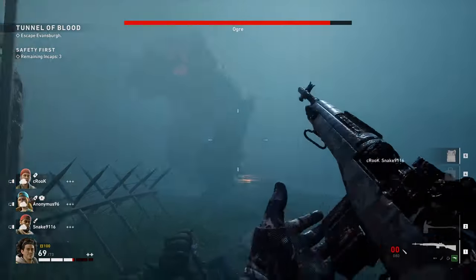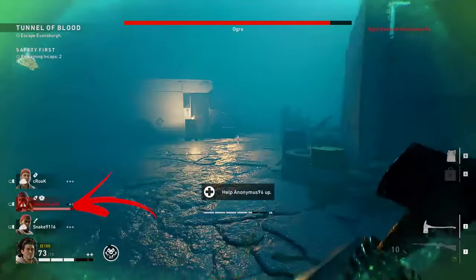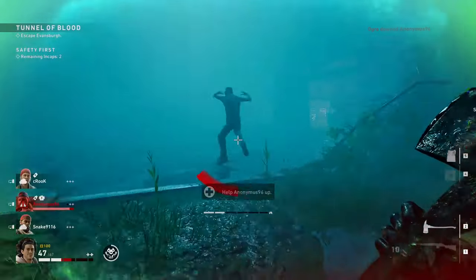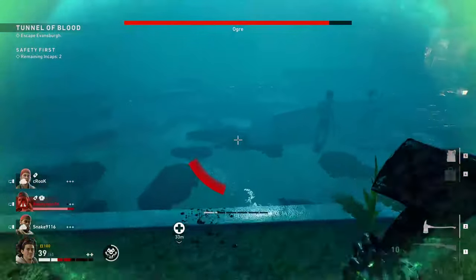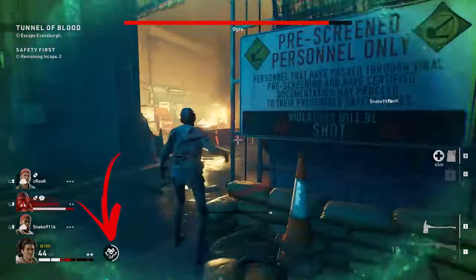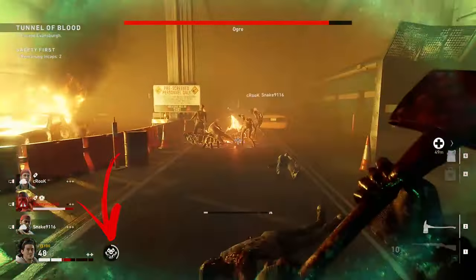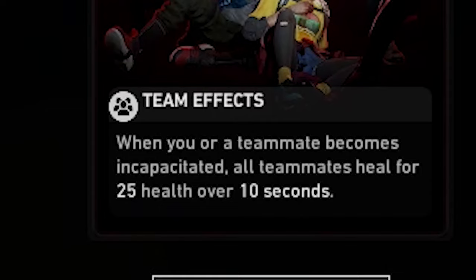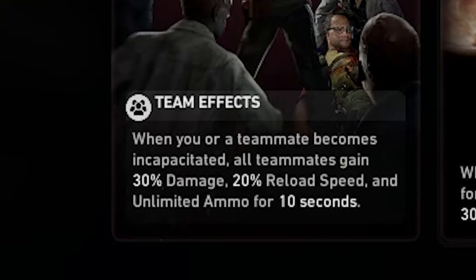Considering that in the hardest difficulties it is nearly impossible that no one will go down, it is really important to make their sacrifice count. There are special cards that add team effects when someone goes down — for example, Inspiring Sacrifice will heal all teammates in this situation, while Avenged Fallen will increase damage, reload speed, and temporarily give infinite ammo. Keep in mind that these and all other team and global related cards don't stack, so one for the whole team is enough.